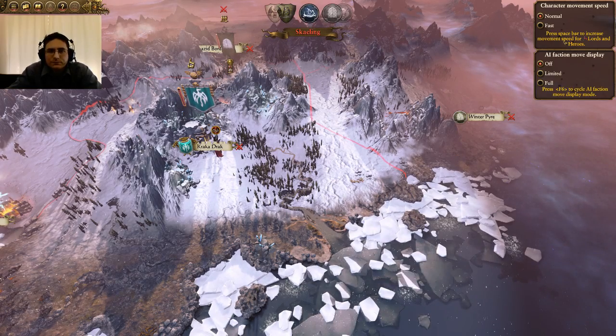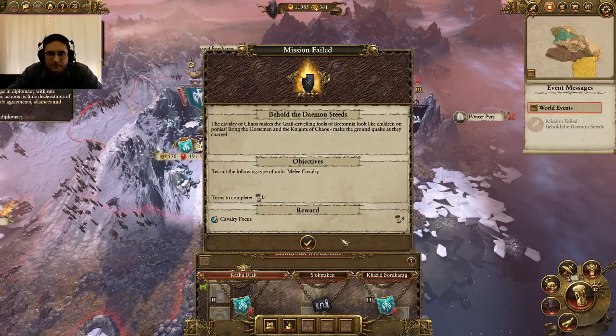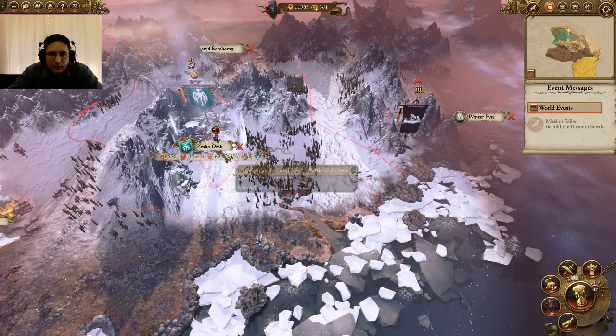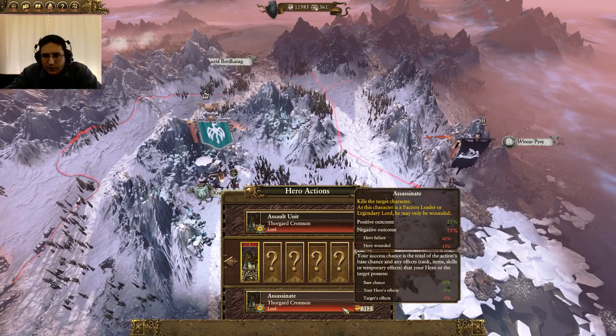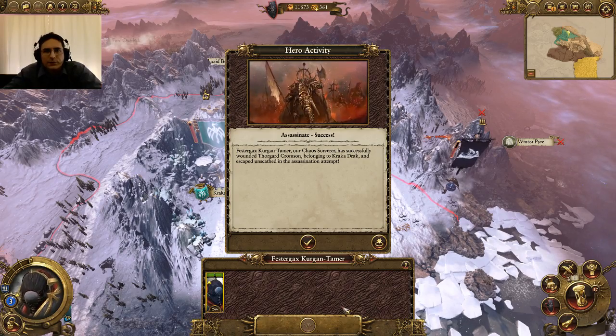We're going to get it — unless he gets wounded. Let's select that unit on the banner again. Assassinate. Perform it. Assassination successful!